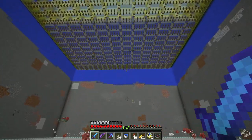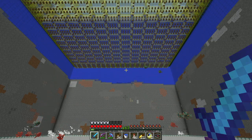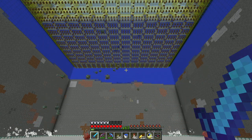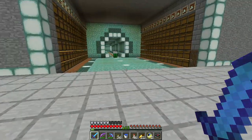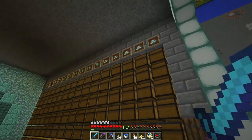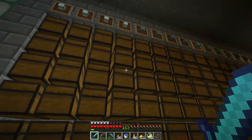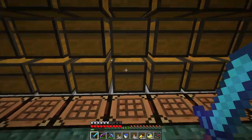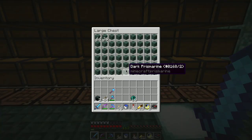The spawning rate drops considerably when other people are on the server. Right now I'm here alone so it's going gangbusters. What I've been doing is going AFK at the farm when others are on and the drops slow down, letting the collection system catch up. Then I've been collecting all the bits and pieces and making sea lanterns, prismarine, prismarine bricks, and dark prismarine out of the drops.